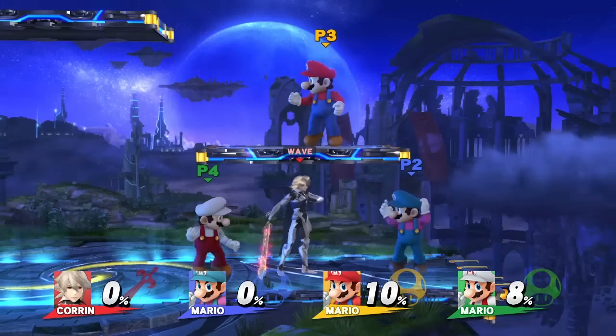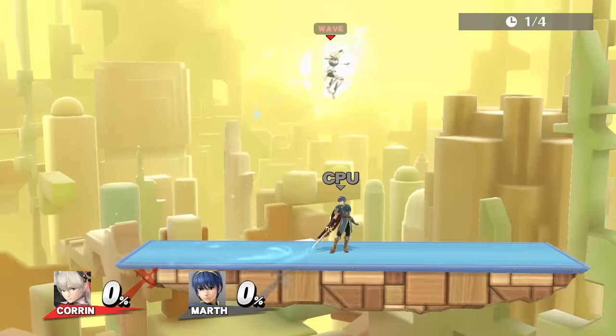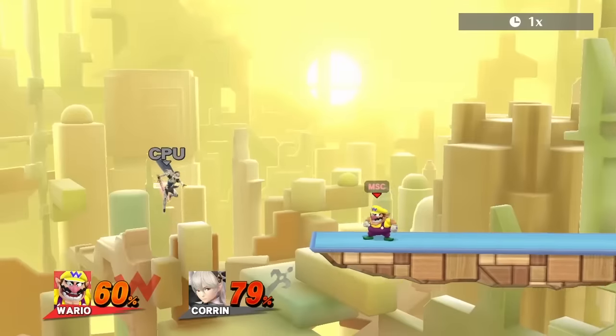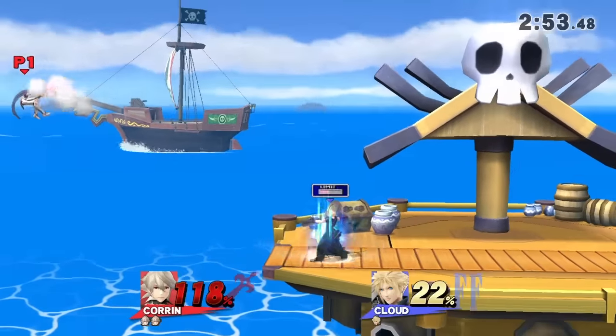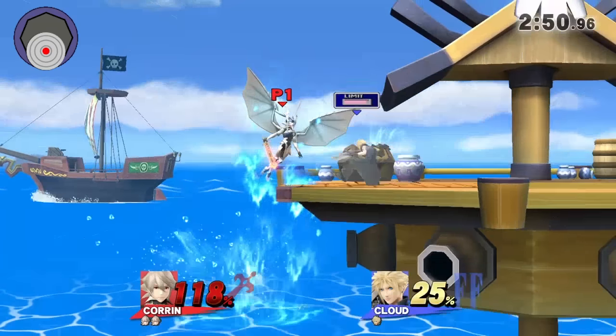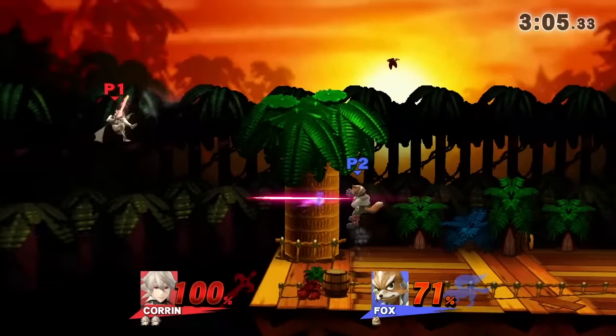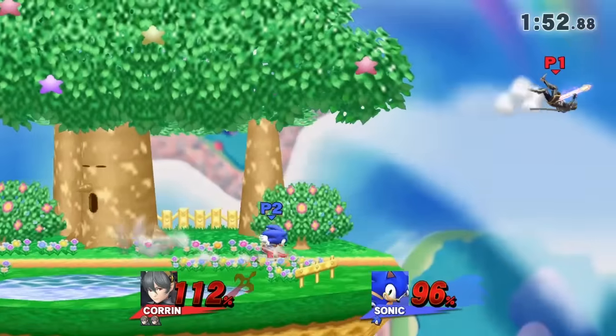The range of Counter Surge is also the largest. Corrin's up B, Dragon Ascent, has a bit of invincibility near the beginning, but he'll be vulnerable afterwards. It doesn't make him travel very fast either, meaning you should be careful when you use it. If you catch your opponent treading too close to the edge, hold down during your up B to bypass the ledge and hit them. Throwing out a Dragon Fang Shot before dropping below the ledge can fend off edgeguard-happy opponents, or even punish them for it.